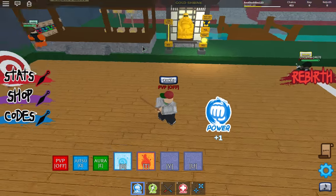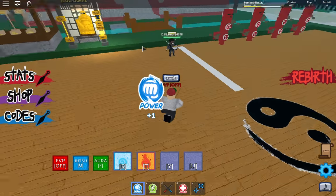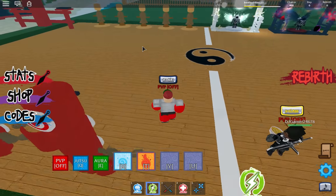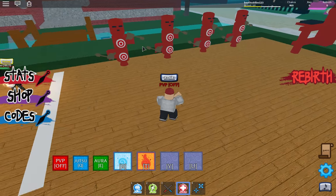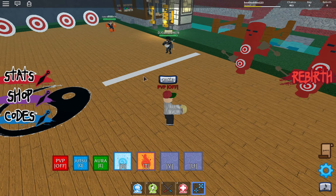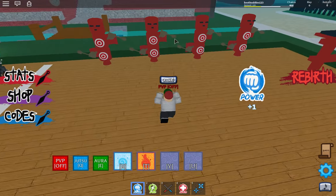It's a bit different than the last one. You can spam your power, you walk around with these to get speed, this is your weapon, and if you click this you get health. If you click this you can throw stuff — throw shurikens. So yeah, that's how it works.